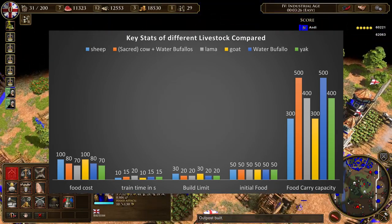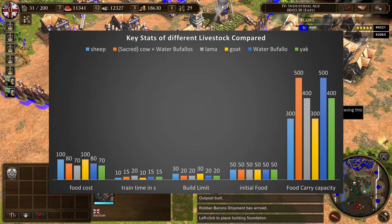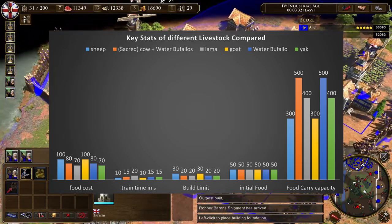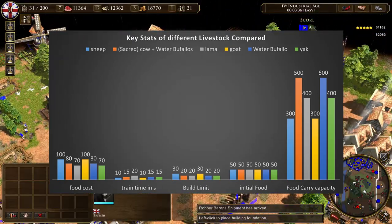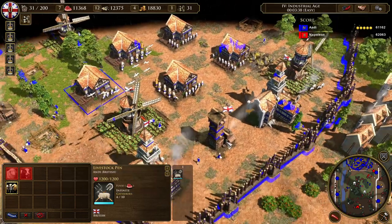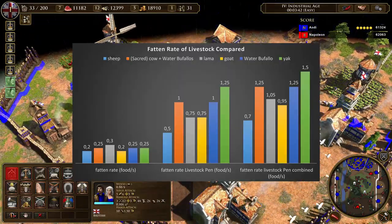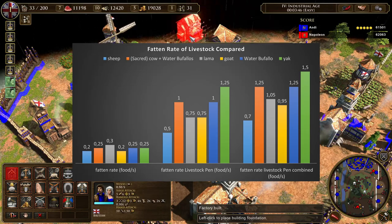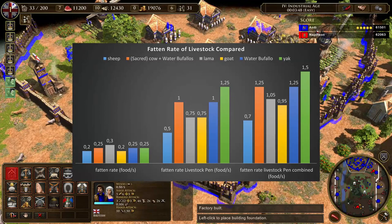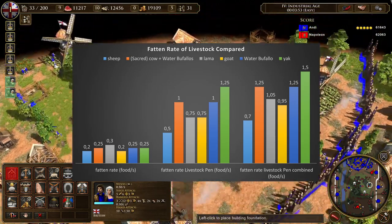Llamas, cows, and water buffaloes are on a different power level because you need a cart to train them. They have a higher food capacity, are cheaper to produce, and have higher fatten rates — but compared to sheep, you can only have 20 of them. Without a livestock pen, sheep and goats have the lowest fatten rate, llamas have the highest, and cows are in between. With a livestock pen, cows have the highest gather rate, sheep have the lowest, and llamas are in between.